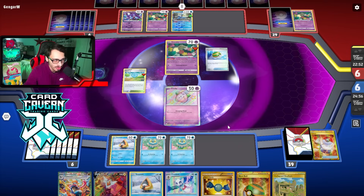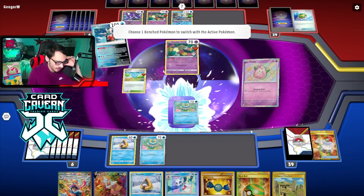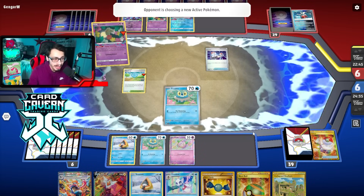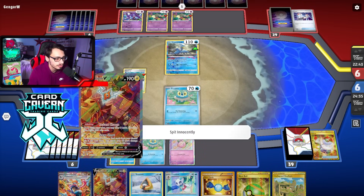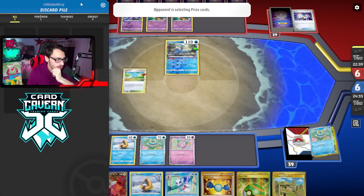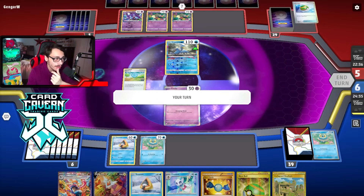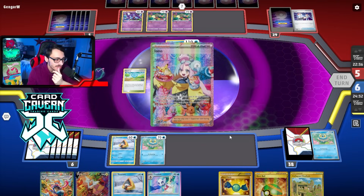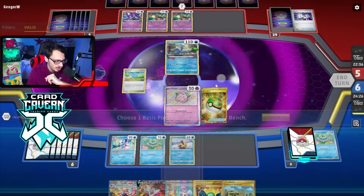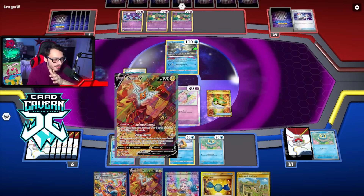They can't heal the Comfeys as easily. Another Switch card gets Lost Zone'd - that's good. They have Pokestop - they lose a Water energy but get a Switch. Don't tell me they got Greninja! That's not a Greninja - good sign. Looks like they're locked into Cram. Hyper Blower sure, take my Froakie. I think we're gonna have to play the Pokestop if they don't vacuum it because I kind of need to dig for Earthen Vessel.